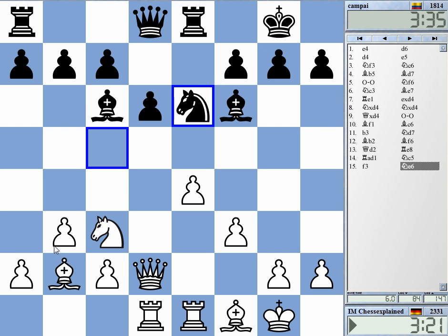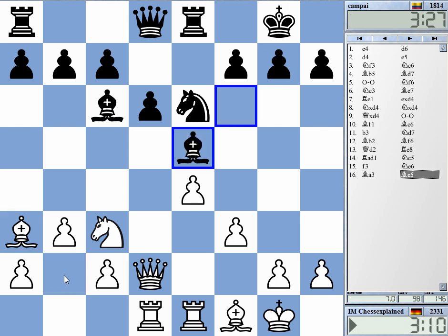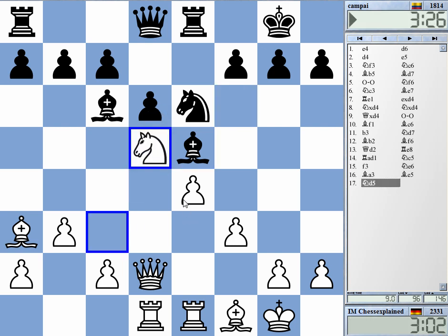I'm thinking about maybe bishop a3 and then knight d5. Does he really want to put a piece on d4, or bishop g5? Then I have queen f2. I'll do that — this is just to prepare knight to d5 without exposing the b2 bishop. This is an ambitious way to play.